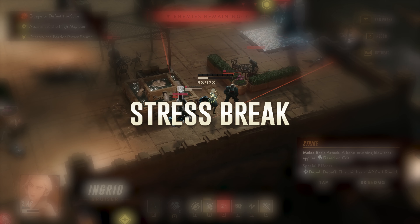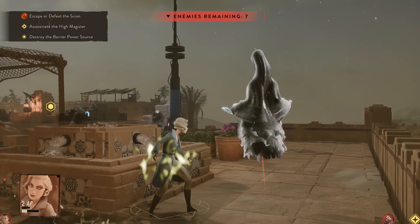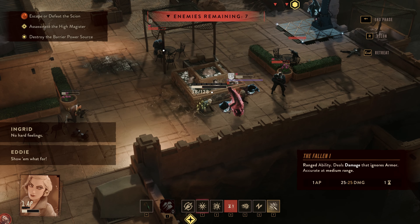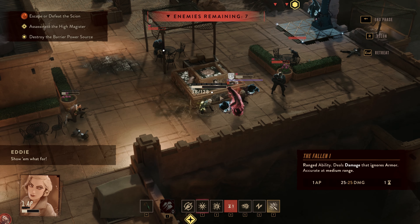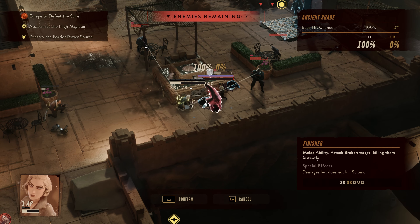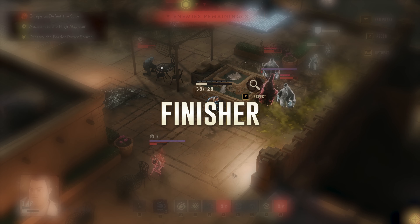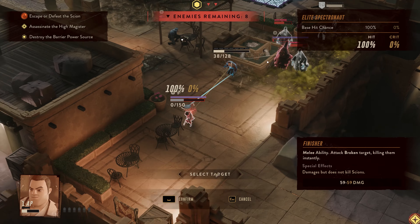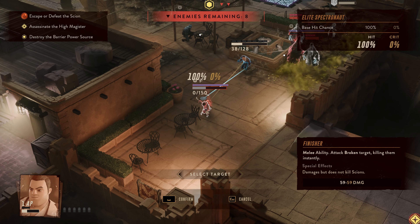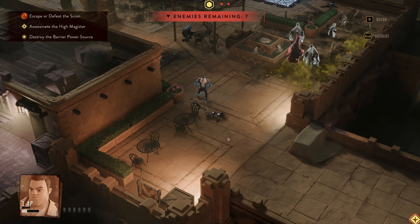So what's a stress break? Stress breaks are slightly different for enemy units compared to our agents. Some enemies will flee and cower for a turn while other enemies will go berserk and attack a nearby target for a turn — friend or foe — so plan wisely. Additionally, when a nearby enemy is stress broken your agents get access to a special move called Finisher. Finisher is a melee move that will kill all units except for Scions with one hit. This stress broken state only lasts for two turns, so you want to make sure you're in position to capitalize on your Finisher moves.